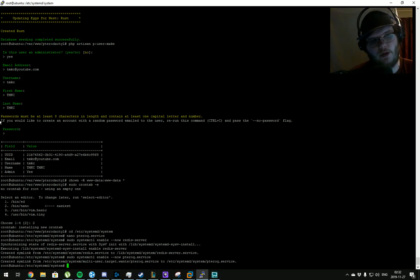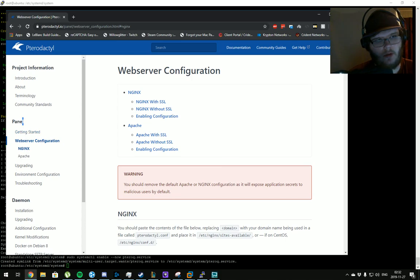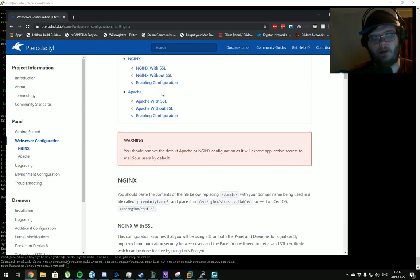That completes the getting started section. The panel itself is now somewhat installed but we can't access it yet. We need to go to the web server configuration section. We're using nginx, so let's go ahead with that. I chose the without-SSL option — you can choose with SSL if you want, but I'm going without SSL for this guide.